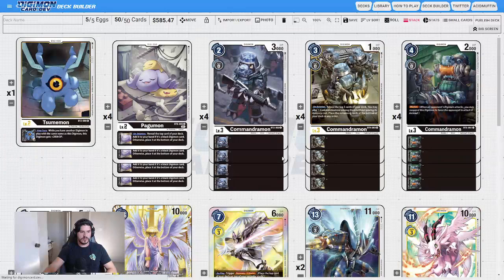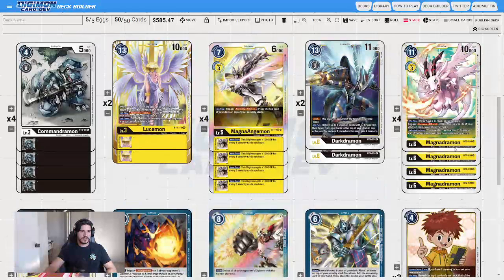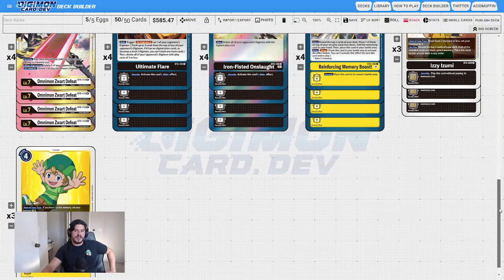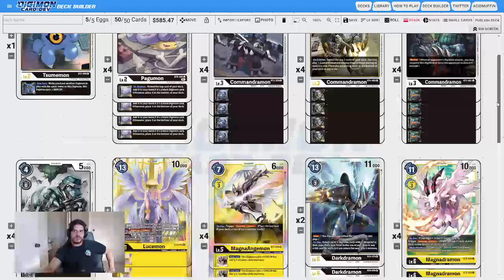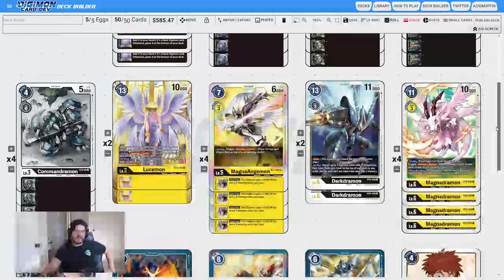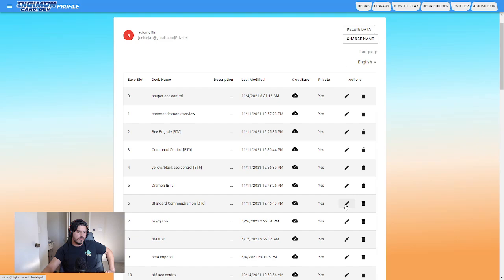Then there's a more security control style deck. You have your Commandramon package with Pogumons, Magnadramons, Lucimon for healing, and in this version you run four Zwart Defeats, four Ultimate Flares, four Onslaughts, and four Memory Boosts. I haven't super tested this build, but the concept is clear: run your black package with Commandramons for aggression, follow up with heals and removal options — same idea as Command Control but with access to healing.